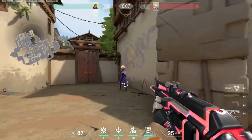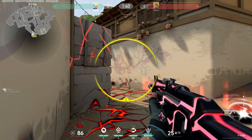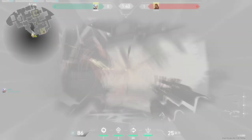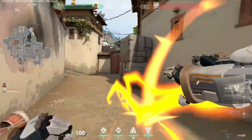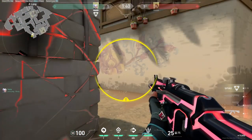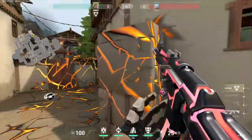A tip I can give you for avoiding getting tapped after stunning is to peek as your tremor explodes. When you get concussed, you receive a big aim punch that throws away your crosshair placement. But after a second, you can still manage to recover and have a pretty good chance of landing a headshot if you are good enough. If you peek as it explodes, you will have more advantage in the duel. You can also jump peek to mess with their crosshair placement.